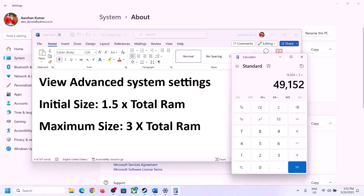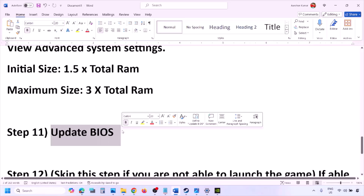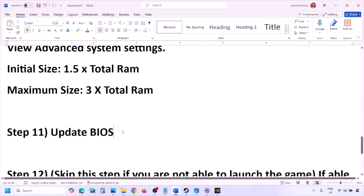The next step is to update the system BIOS. Go to your system manufacturer's website (e.g., Dell, Lenovo) and select your model number. Find the latest BIOS update on the software and drivers download page and install it. For laptops, make sure the battery is above 10% and the AC adapter is connected before updating. Do not unplug the power cable during the BIOS update.